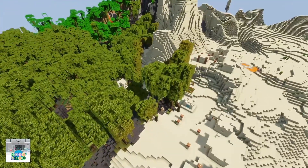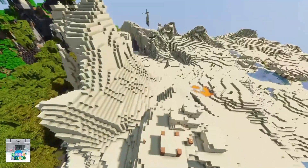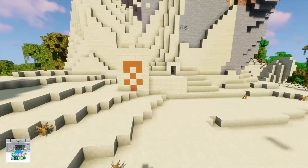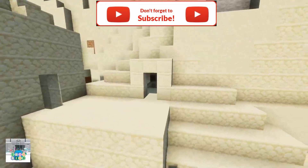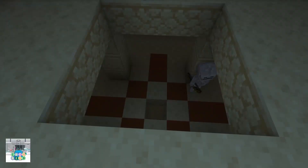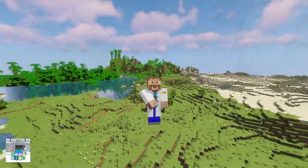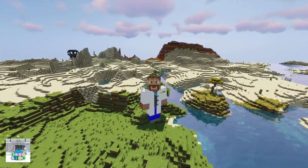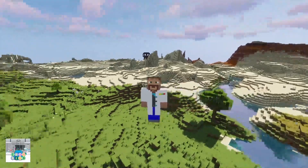I was over here admiring how the mangrove swamp kind of just cuts this village right in half when I found something really cool. We have a desert temple cut into the mountain — the only visible part is the left pillar. We can come in here, it is completely underneath the mountain. How cool is that? Hey everybody, welcome back, ChemNerd here. We are in another episode of the Elemental Seed Series. This time we are in aluminum.